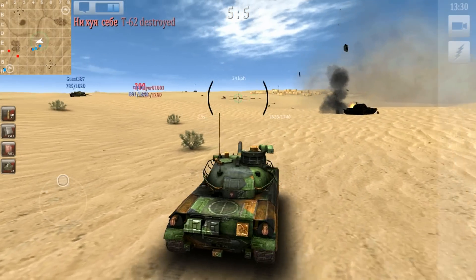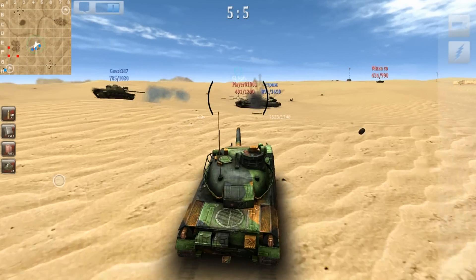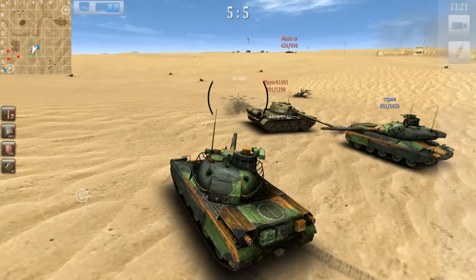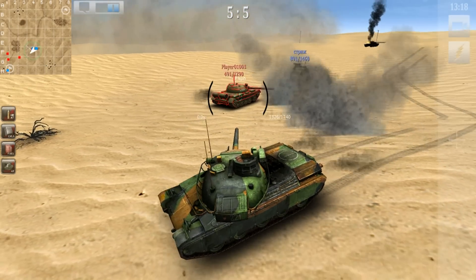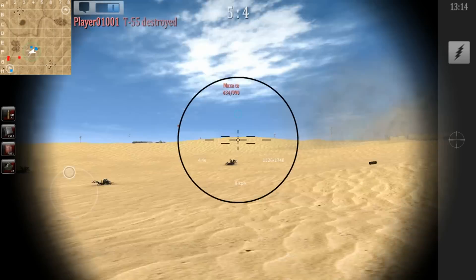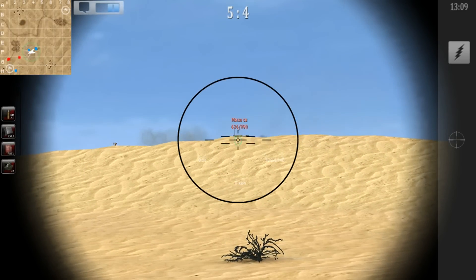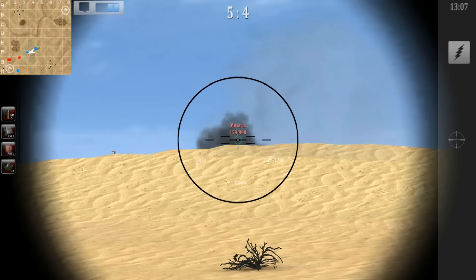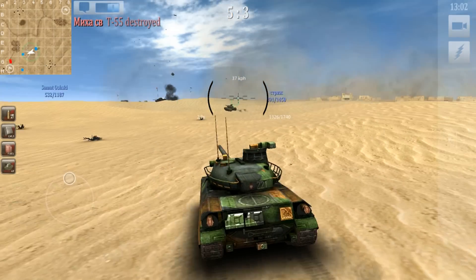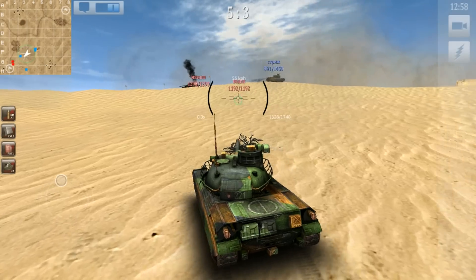We are able to take out the T-62 and now we will go help our teammates here. Oh, what a bounce — are you serious? But we get the kill anyways. Up there we can see another enemy tank. I couldn't quite get the shot there but at the end he showed up and I got the kill anyways.